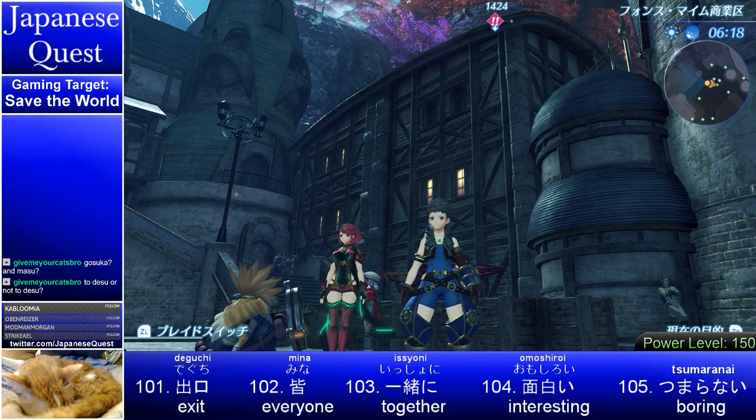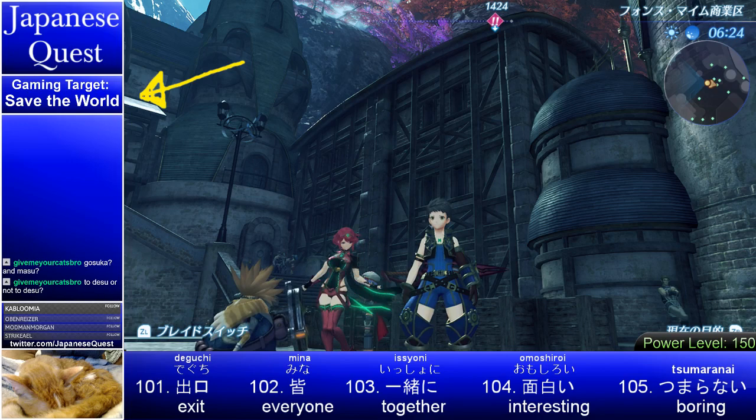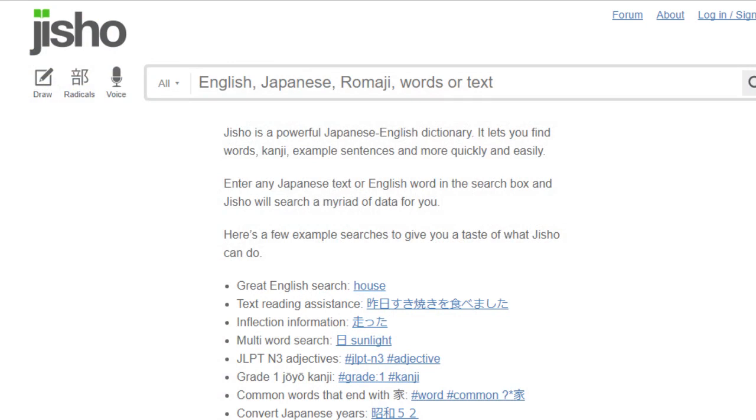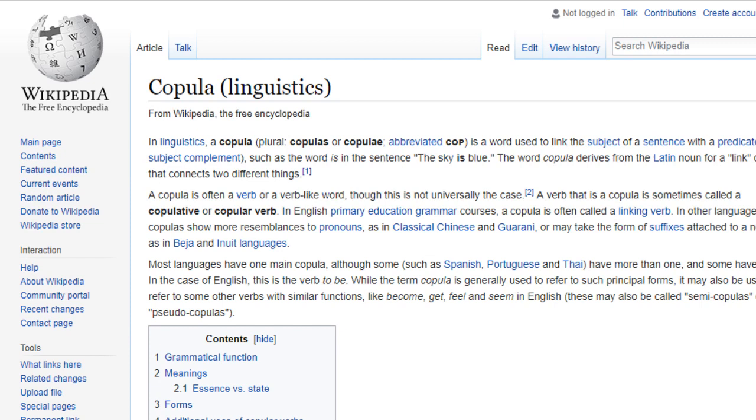Our learning target — you can see it up here — is desu and da. One more thing I wanted to show before we start: this is our dictionary. So the copula in linguistics — that is what desu is technically. A word used to link the subject of a sentence and the predicate. So 'the sky' is the subject, and 'blue' would be the predicate, and the copula would be 'is.' Desu has a similar meaning, but it's at the end of sentences.